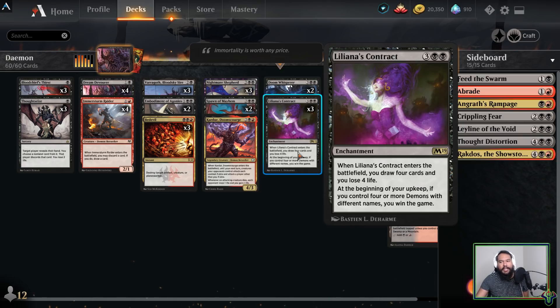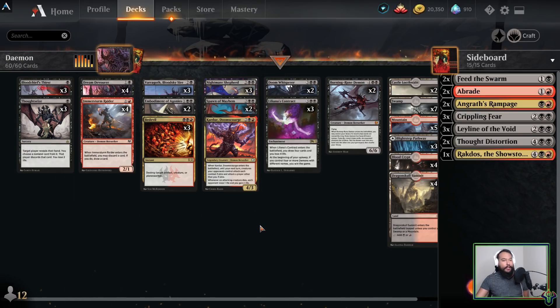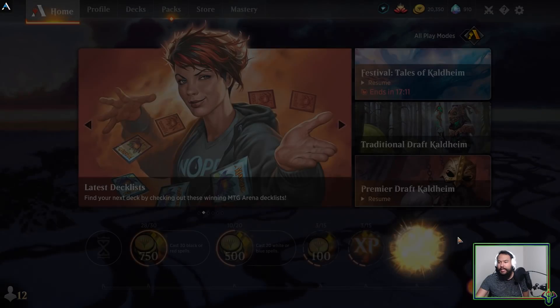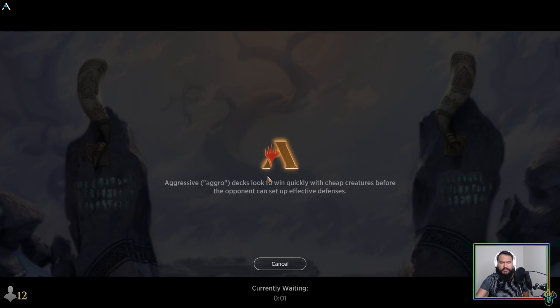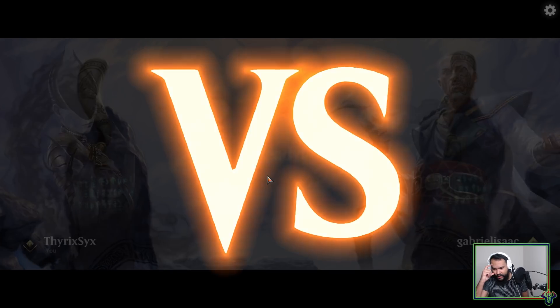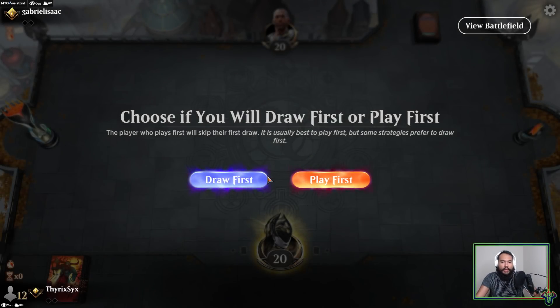It's not going to happen terribly often, so what I did was I built a red-black demon mid-range shell around it, because now with Kaldheim we have enough decent demons to play. We're going to play some best of three as well because I think it'll be fun. Theoretically it's better to do something like this in best of one because it's linear — typically when you're building a deck with a combo finisher, you want to play that in as linear a situation as possible so your opponents are less likely to have removal for your deck specifically.